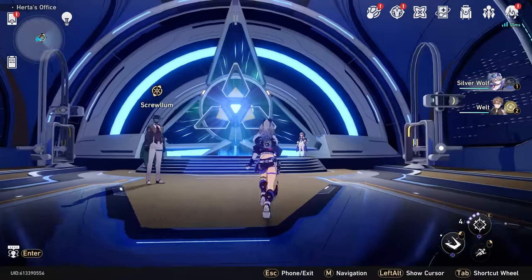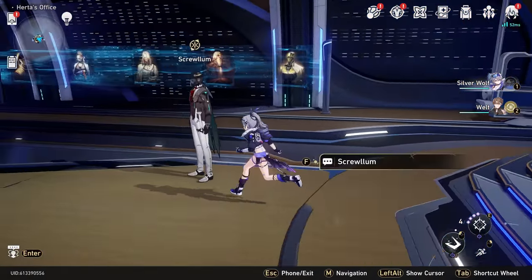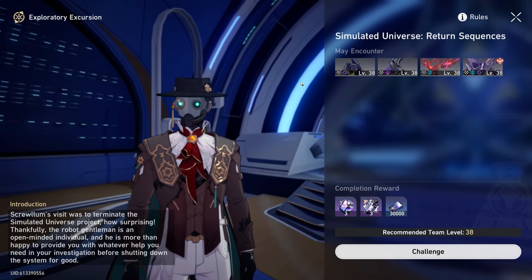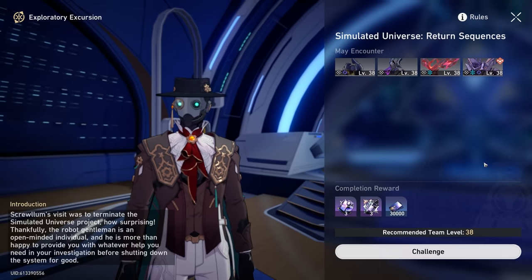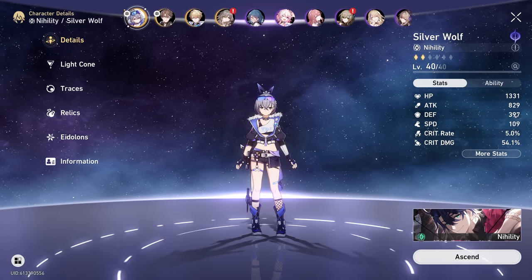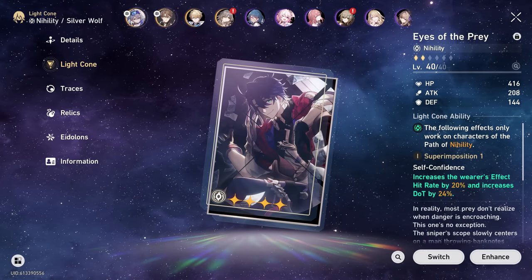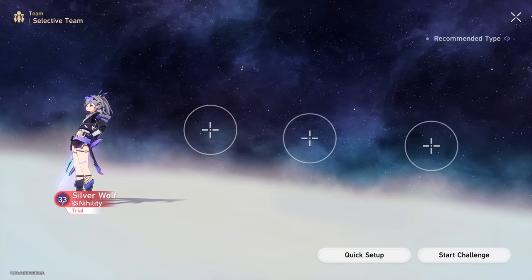I've done you guys the courtesy of skipping the first part of the Silver Wolf event as it is pretty boring, just a lot of dialogue. But now we are here with Screwlum. This is going to be our second attempt at the simulated universe. These enemies are level 38. We did ascend our characters in between episodes. Silver Wolf is going to be level 40, same thing with my Welt. Both their Light Cones are going to be level 40 and their Traces are also upgraded.